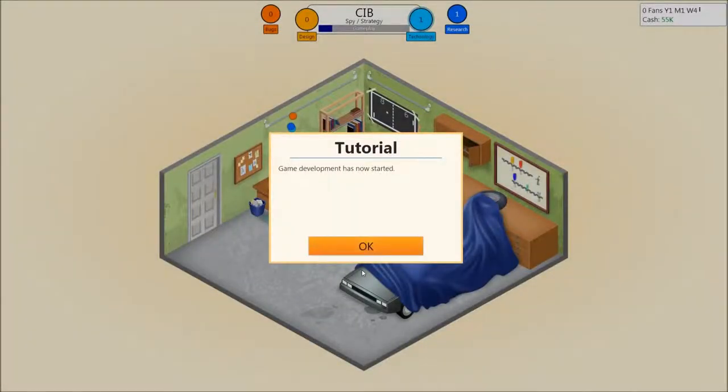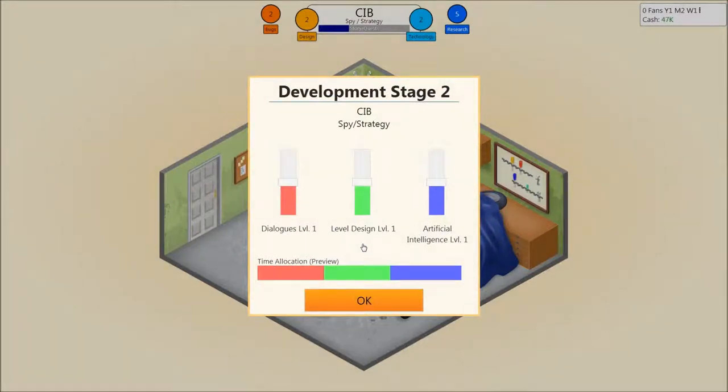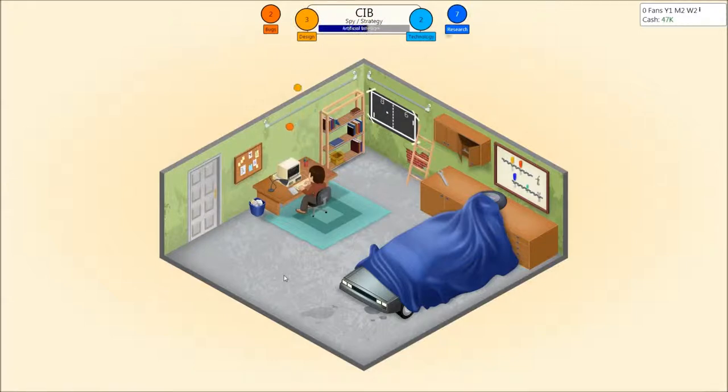Game development is now started. While developing your game, you will generate game points, which you can see bubbling up. Game points are divided into design points and technology points — the more points you generate, the better the game will be. From time to time there will also be bugs. Bug points generated — these points become less likely once you gain experience. Bugs should be fixed before the game is released and increase development time and cost. Artificial intelligence on a strategy game — meh. Dialogue on a strategy game — not so important. Level design — meh, yeah, that'll do.